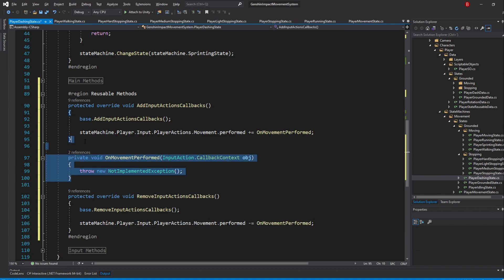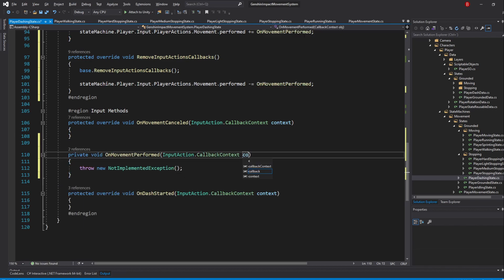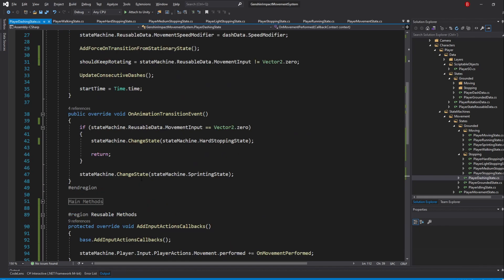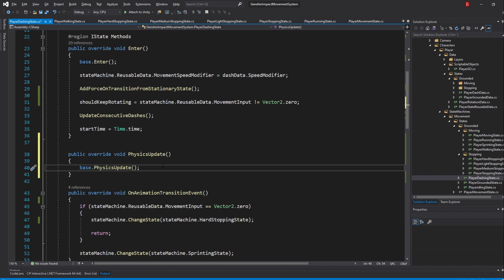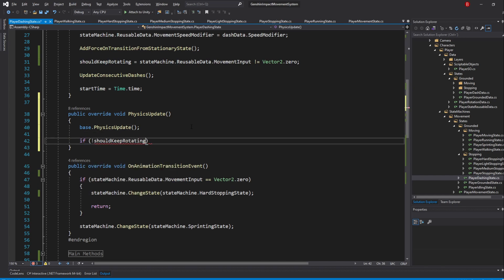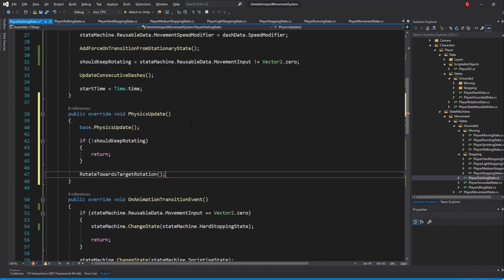I'll add this method to the input methods region and rename the parameter to context. Inside, all we need to do is set the shouldKeepRotating variable to true. When that's done, we need to make our player rotate, so move over to the IStateMethods region and override the PhysicsUpdate method. In here, first check if not shouldKeepRotating, and if we shouldn't, we can return. Otherwise, we call rotateTowardsTargetRotation.